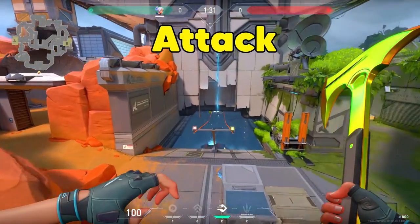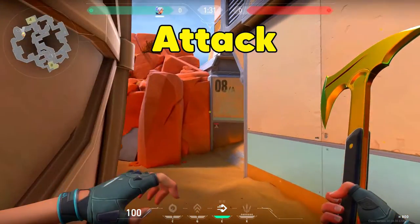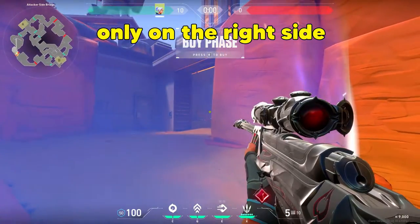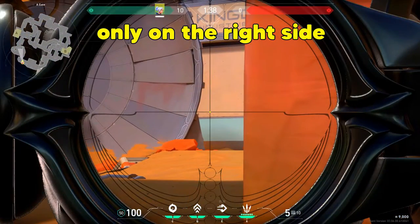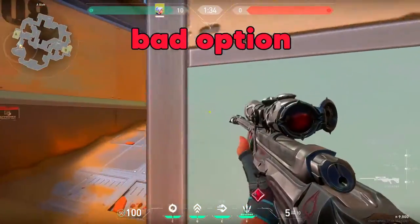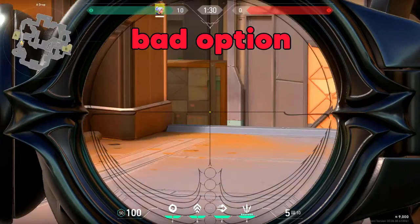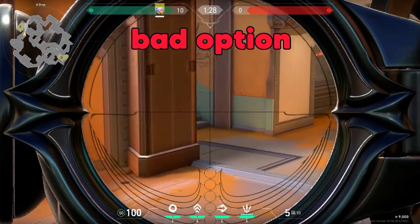On the attacker side you do not have that many options but I will tell you the best way to push. Pushing A from satellite could get you an easy entry frag. As an attacker you have a shorter way and can get the kill easily if the enemy plays aggressive. But pushing up ramp is a bad option because the ramp gives the enemy a good headshot angle and there are way too many corners to check with an operator.